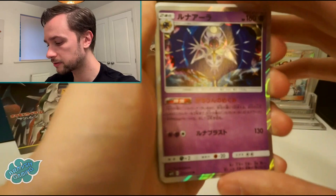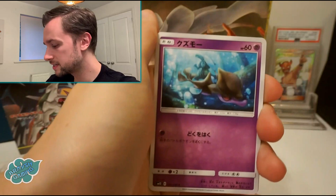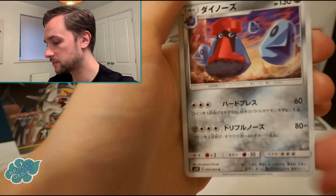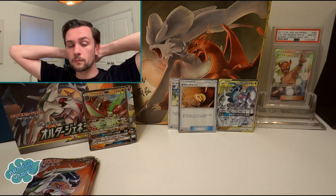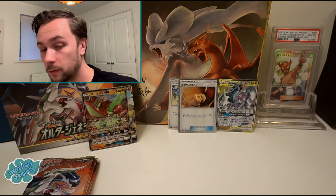Jangmo-o and a Lunala holo card — I like this card, it looks really nice. We're nearly wrapped up for the penultimate set of the Sun and Moon series. Only two boxes this time — sometimes we go in with three and sometimes four. I'm undecided what I'm going to do for the last set. I think probably at least three boxes, maybe four. I'll see if I like the look of the set.